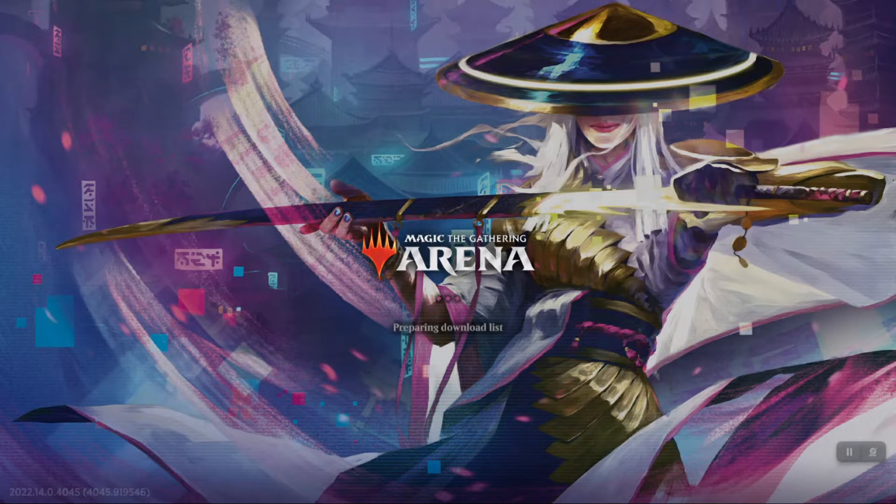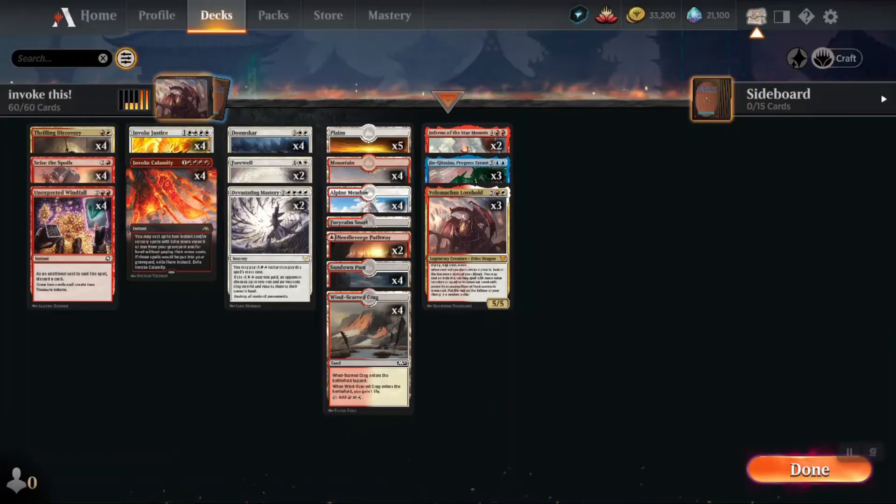Today's deck is hands down my favorite of all the invoke decks in this entire series. This is the first deck to feature not one but two different invokes in the same deck. It's Boros Reanimator — we put a bunch of big creatures in the graveyard, use Invoke Justice to bring them back, and then use Invoke Calamity to bring Invoke Justice back to bring more creatures back.